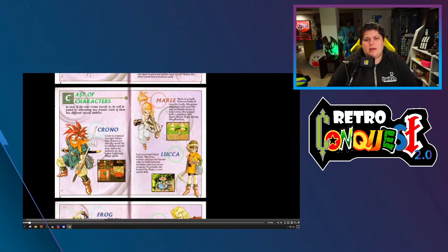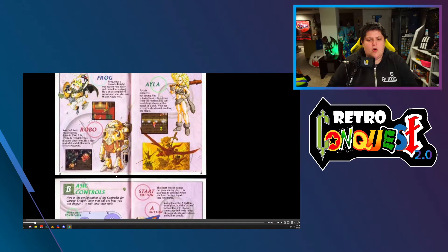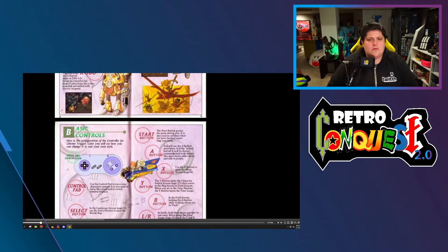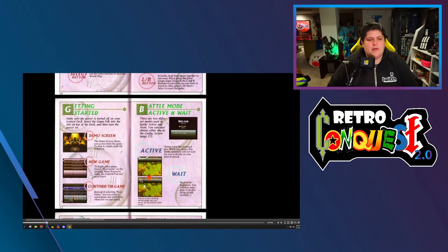We've got Crono, Marle, Lucca, Frog, Ayla, Robo — I think there's one more, there's the dark magician that we can recruit. Basic controls, we're good. New game, continuing. Battle mode: Active is for the seasoned pro.